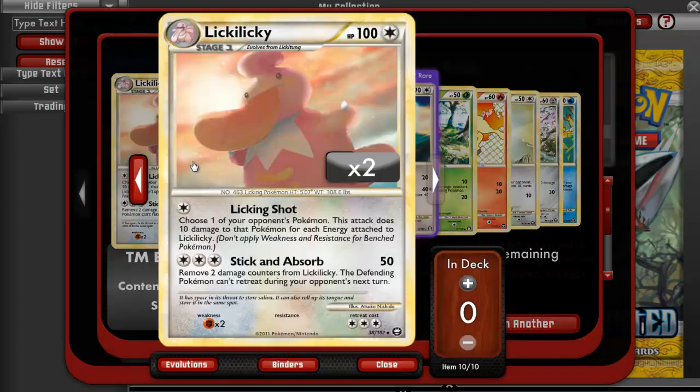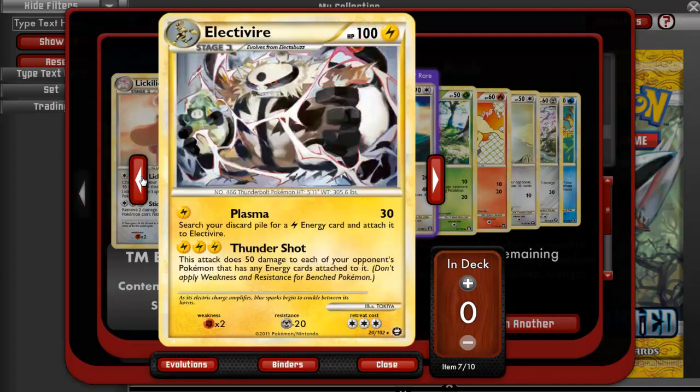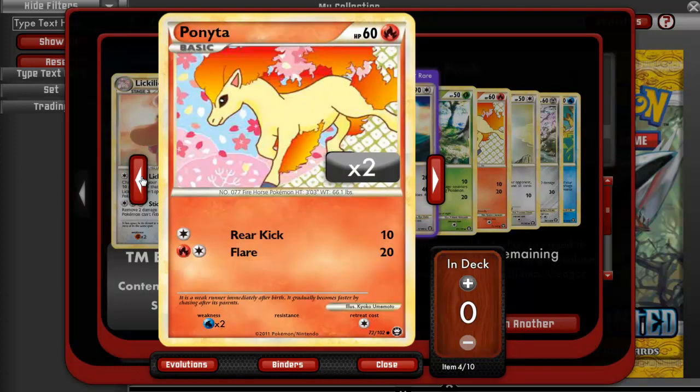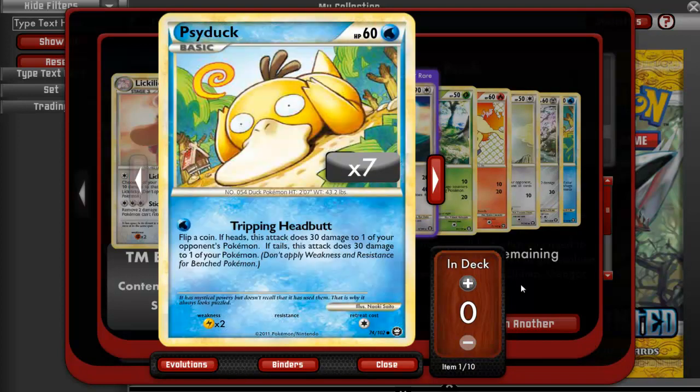Next pack. We have a Lickilicky, a Black Belt, a Rescue Energy, an Electivire, Altaria reverse, a Venonat, a Ponyta, a Pidgey, an Aeron, and a Psyduck.